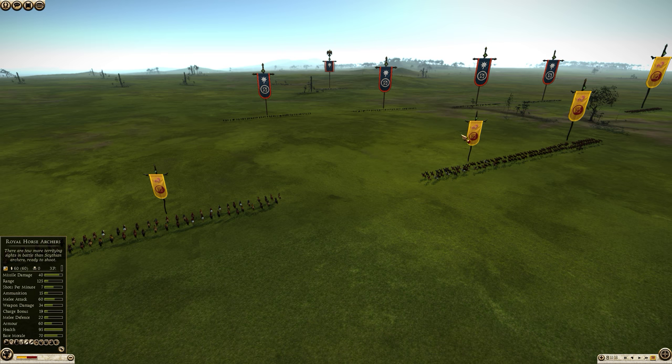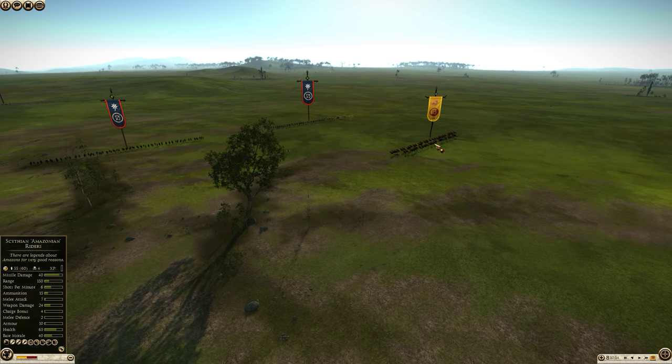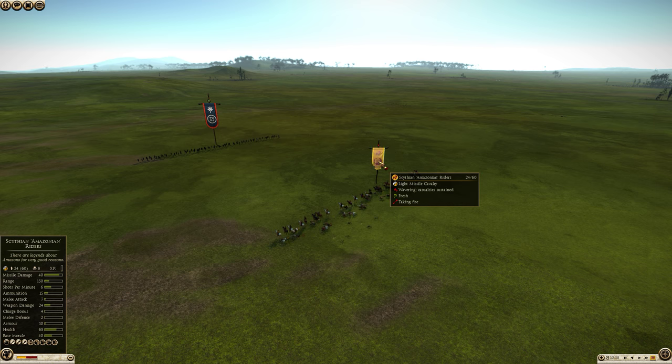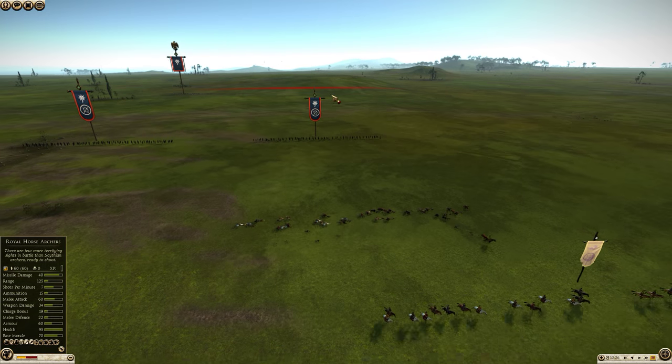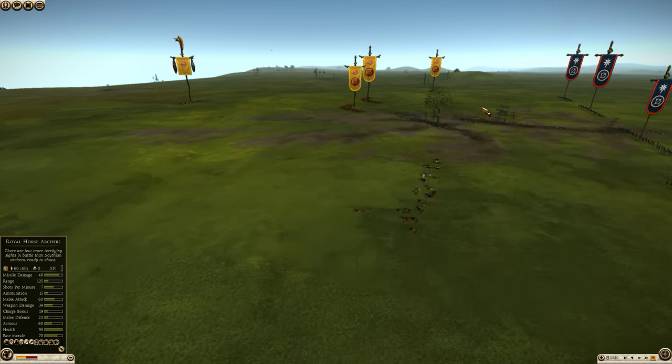In a one-on-one engagement when they are just firing at each other, the higher volume of fire from the Eastern Archers is going to mean that the Amazonian riders are going to get absolutely destroyed. We have 80 men remaining in the Eastern Archer unit, so no chance at all.